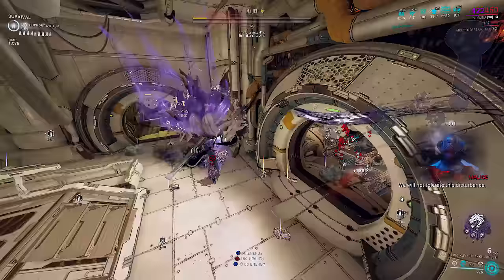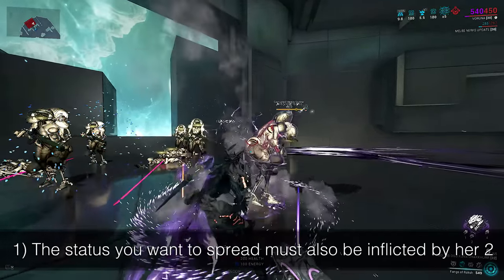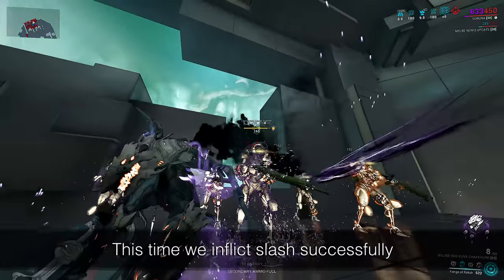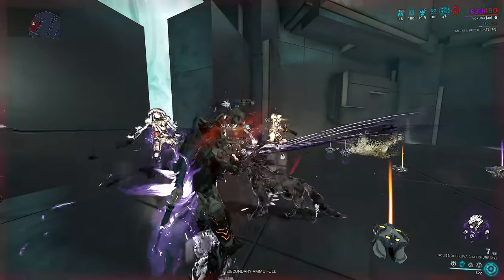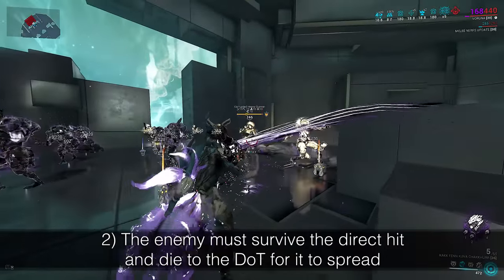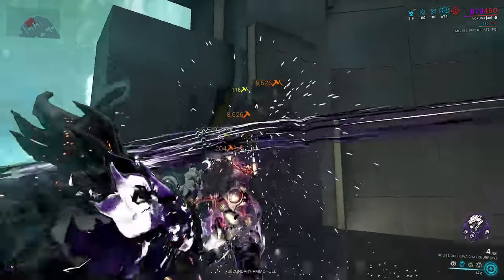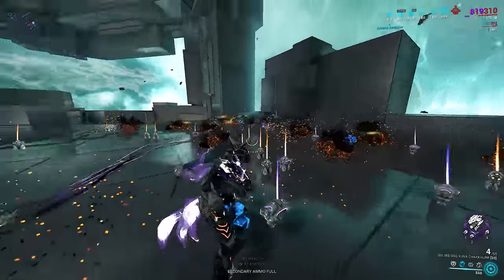What are the rules for this to happen? Rule 1: the status you want to spread must also be inflicted by her 2. The order doesn't matter. So if you want to spread slash with your weapon, her 2 also has to inflict a slash. Simple.